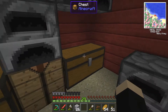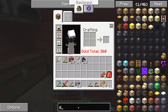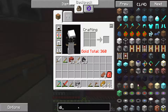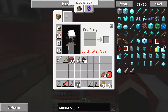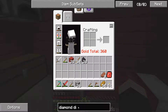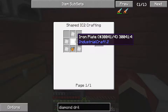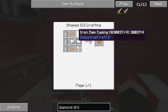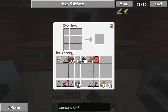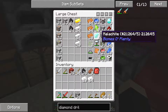Now the next thing we're going to try to make is a diamond drill. This should be quicker than a diamond pickaxe. So - diamond drill. To make it we need a normal mining drill, so we're going to need six iron plates and power units, so we're going to need to make three RE batteries. Let's get our tin out - yes we do have enough tin still, thankfully.